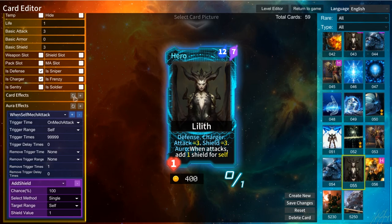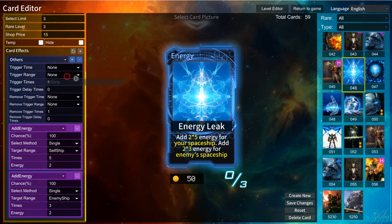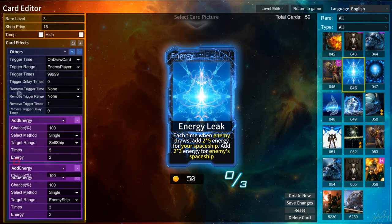The card effect and error effect are the main part of the card editor. Card effects are usually used in spell cards and energy cards — they have a play-out effect. You can change it to customize the card. The trigger time means when this effect will be triggered — for example, draw card triggers each time the self player draws cards. Trigger time can be set to 9999 so it triggers anytime. The card description will be generated automatically; you don't need to type it yourself.